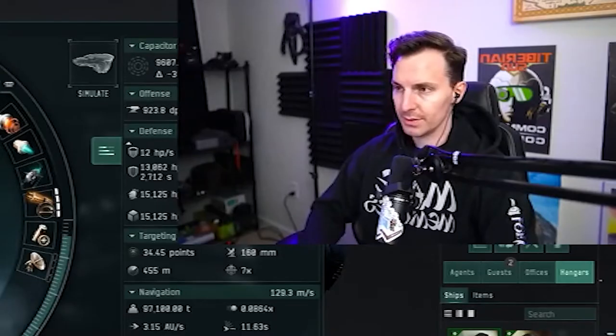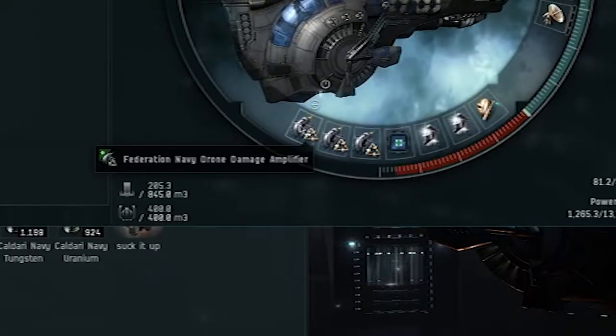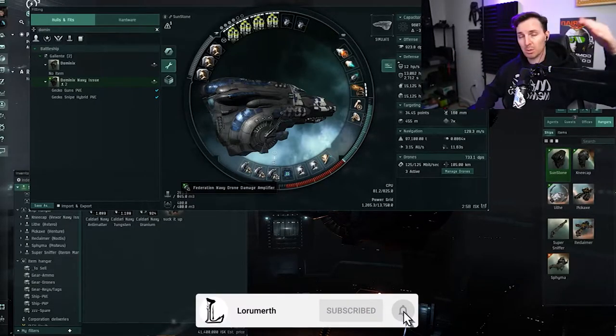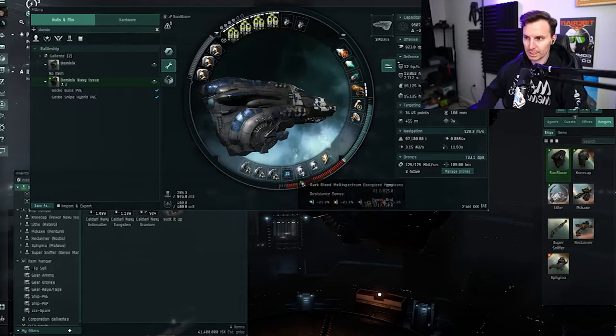So we've got the Navy Dominix — this is a tanky, beefy ship. We've got three drone damage amplifiers in the low slots. You're going to see a lot of faction and deadspace gear because I've tricked this out — it's about two and a half billion ISK. You don't need to spend this much. I was doing this at Tech 2s and just ranked up from there, bought the next part, and was easily doing level 4s with that setup.